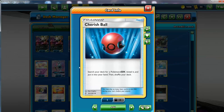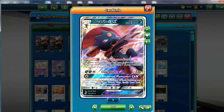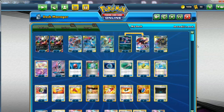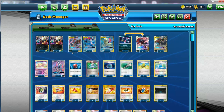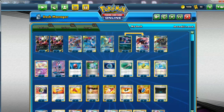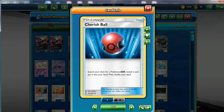And then Cherish Ball — I run three of these. I run three Cherish Ball because it's our best way to search out the Weavile, which is very significant. And it can search the other GXs too: I can get Darkrai, Umbreon, Tyranitar, Sableye, Tapu Lele GX of course — transforms it into a Supporter search. So Cherish Ball is just too good. I actually wanted to max this out, but once again — space.